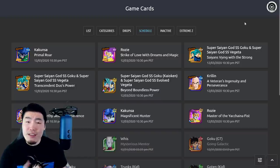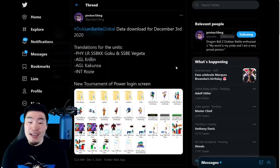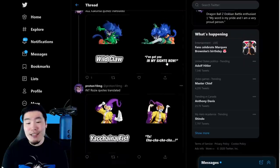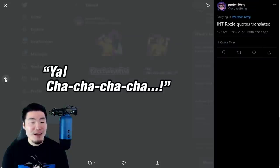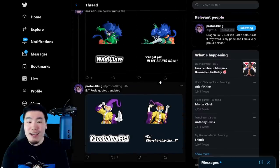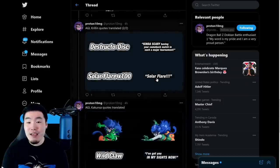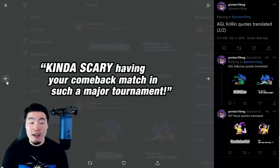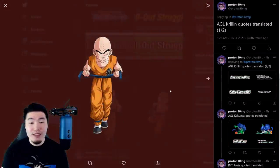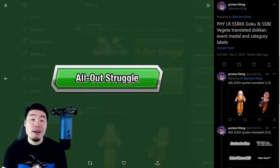Let's pop over to the Twitter page of my boy Proton10MG. Big shout out to him for posting all these assets. We can see a quick breakdown of some of the assets we got from the static download. We got some super attack quotes for Rosie as well as her card art assets. Same thing for Kakunsa right there. And then we have a bunch of quotes for the AGL Krillin, and also the art for Krillin — there's the SSR and the TUR. And the new category, led by the LR, is going to be called All Out Struggle.